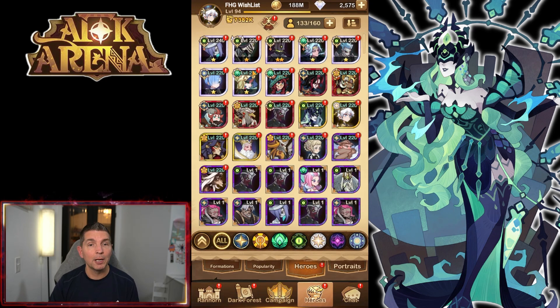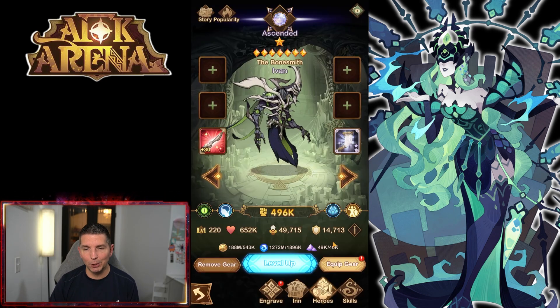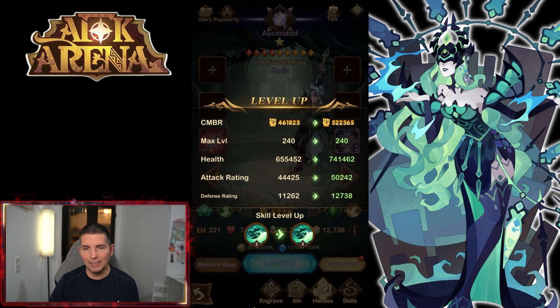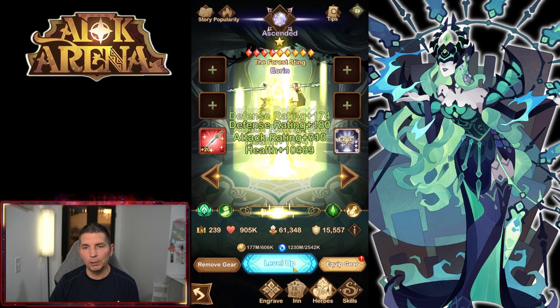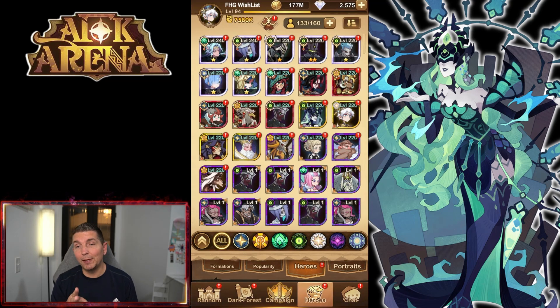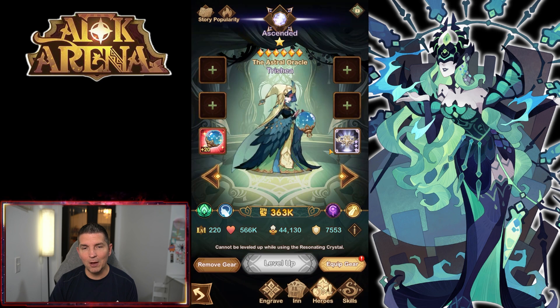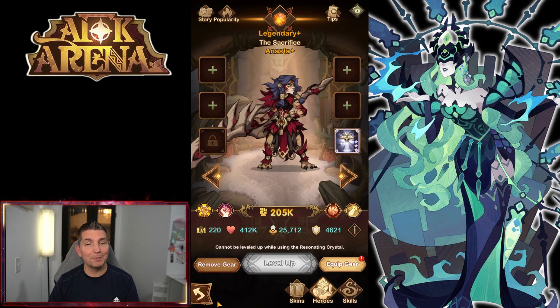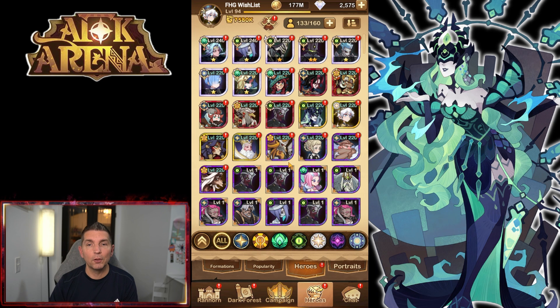We can take our first hero up to 240 — that's right, we have a couple in there now. I'm going for Orin because I want to utilize him in the Wilder tower. There's our second 240, so we only need essence for three more heroes and then everyone goes to 240. We can take them far beyond that — Shimira we have a couple more copies of, so we're very close to really unleashing the true nature of this account with plus 10 and plus 20 signature items.